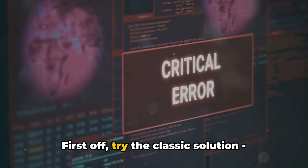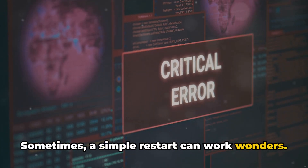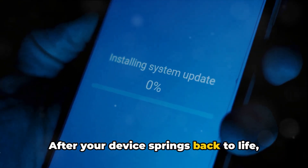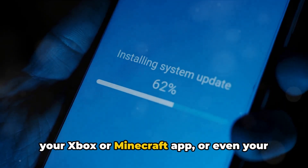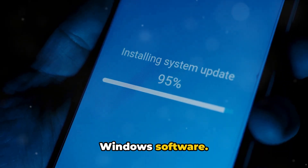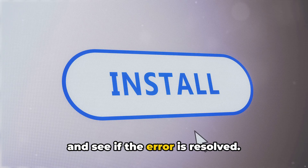First off, try the classic solution: reboot your device. Sometimes a simple restart can work wonders. After your device springs back to life, check if there are any pending updates for your Xbox or Minecraft app, or even your Windows software. If you spot any, promptly install them and see if the error is resolved.